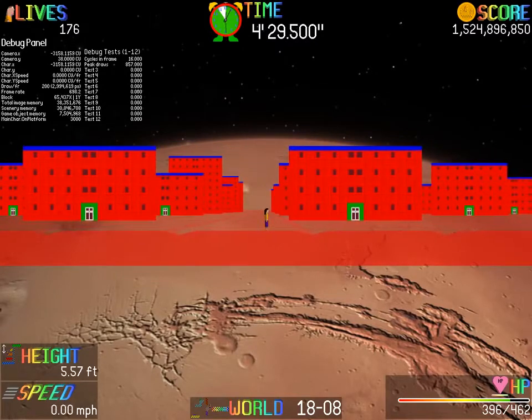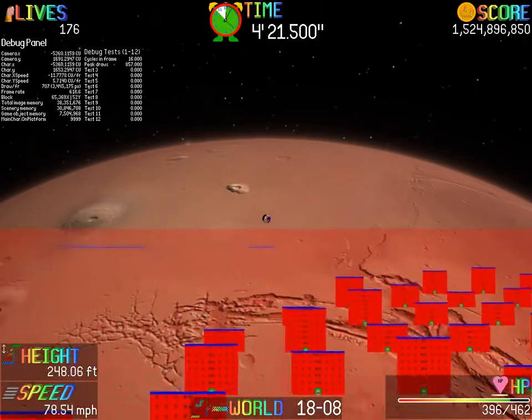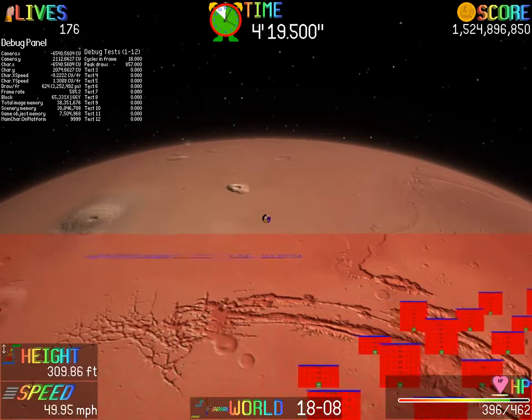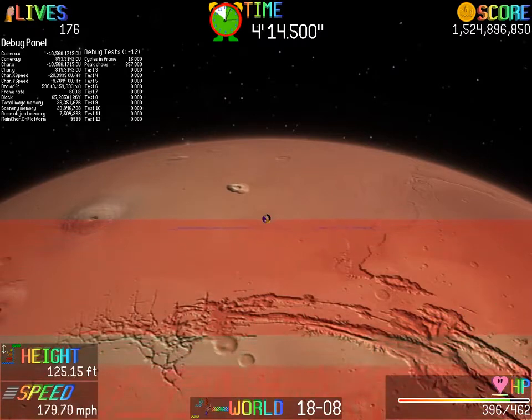And if you want to enter the buildings, just press that button and the door will open. No problem, right? Pretty simple. And that's pretty much the edge of the buildings right here. But they loop, or at least they're supposed to loop.